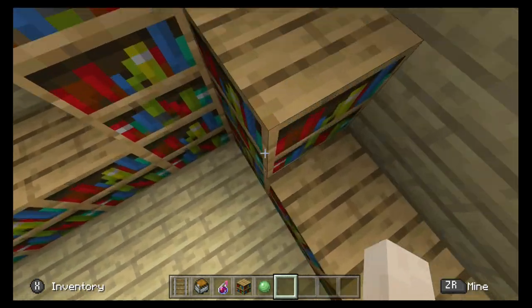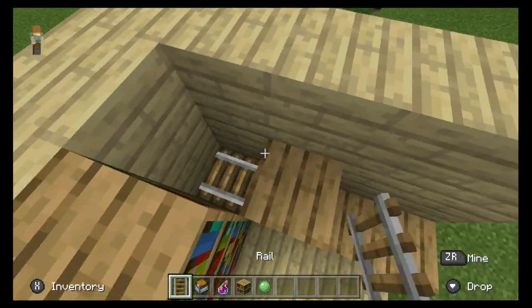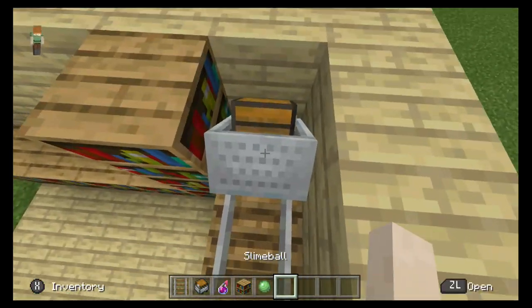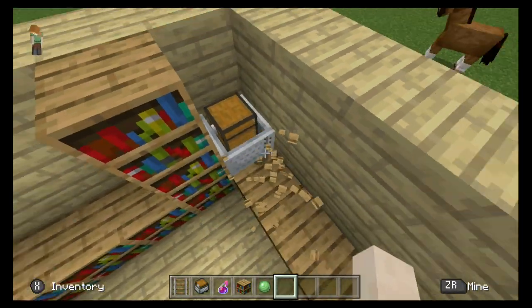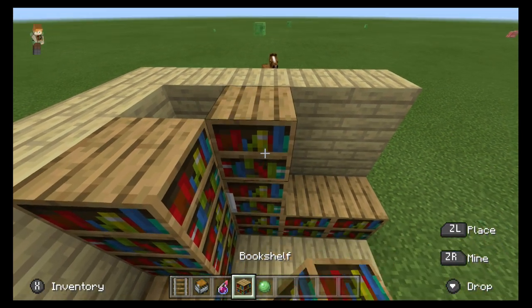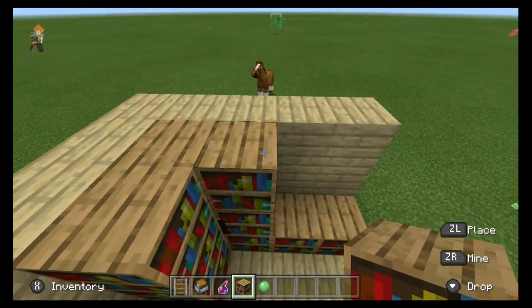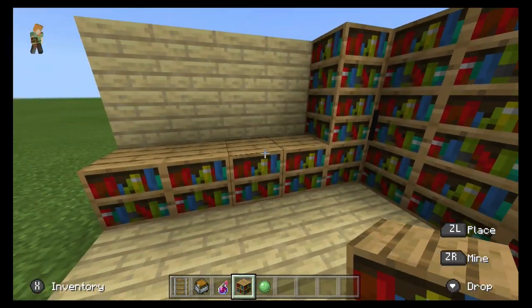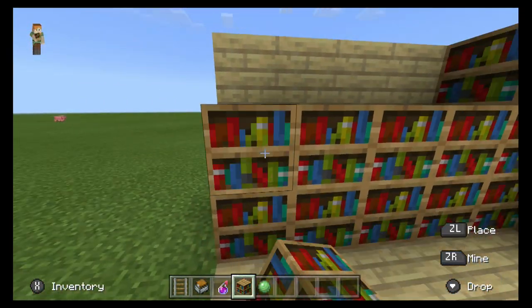So what you want to do is just take two rails, put one there, push it down, break that, break that. And then you want to push that up, push one right above it, take that, and fill in your bookshelves.